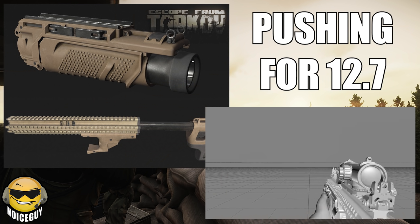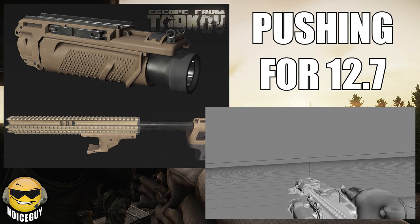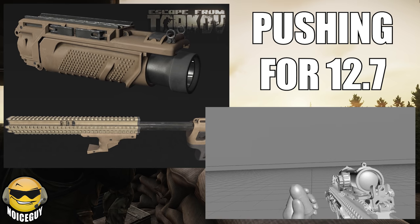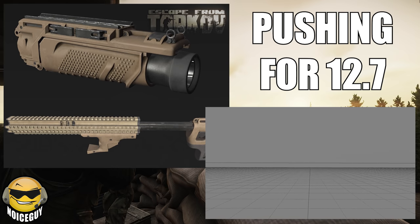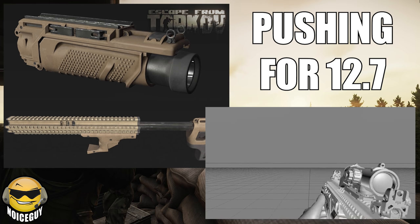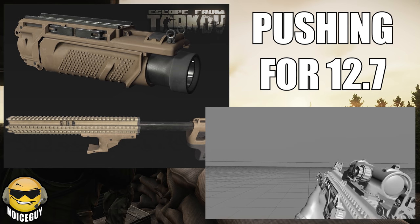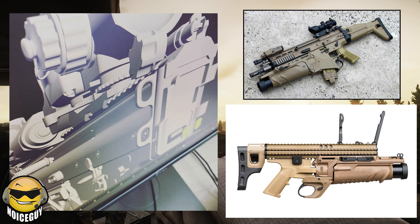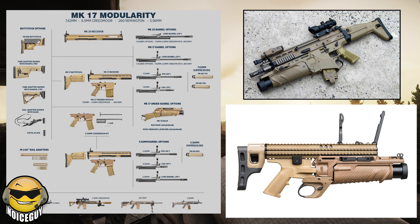We now have confirmation from Nikita that this grenade launcher is being pushed for 12.7, but no assurances yet. Nikita mentioned that this will be a standalone grenade launcher, taking up its own weapon slot, and it will come with several types of ammunition from high explosive rounds to even a shotgun round. Interestingly, in reality this is not just a standalone grenade launcher — it's actually made for the SCAR rifle series, which we've also seen work-in-progress shots of recently. If I had to guess, this is a standalone launcher right now, but in the future expect to be able to swap it to an underbarrel for the SCAR.